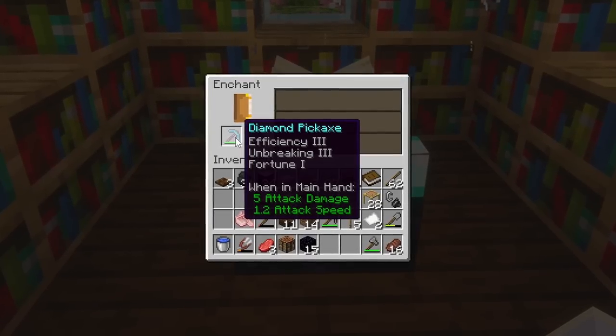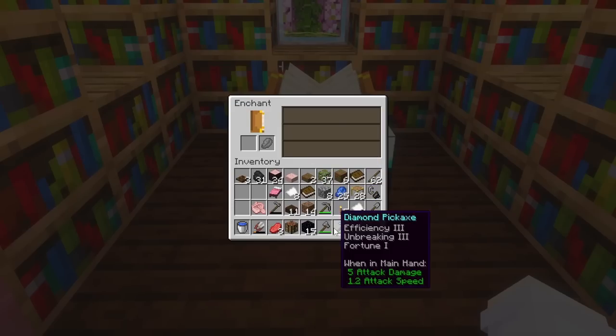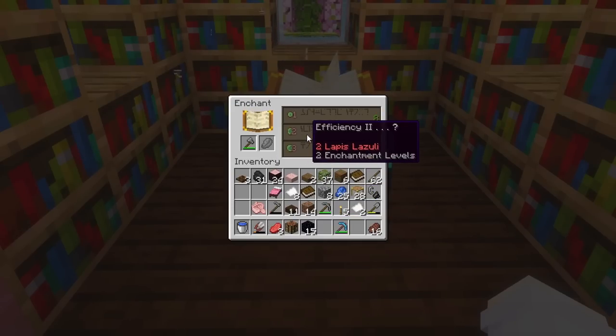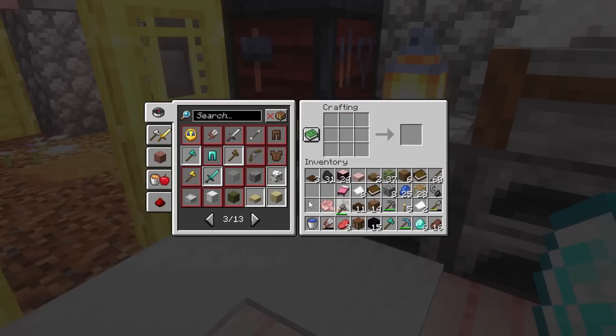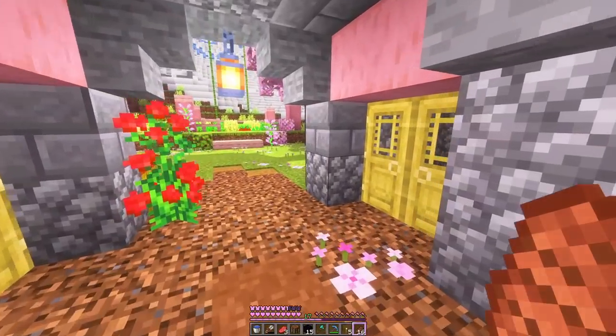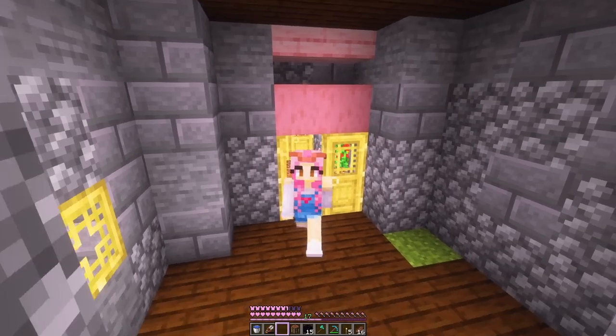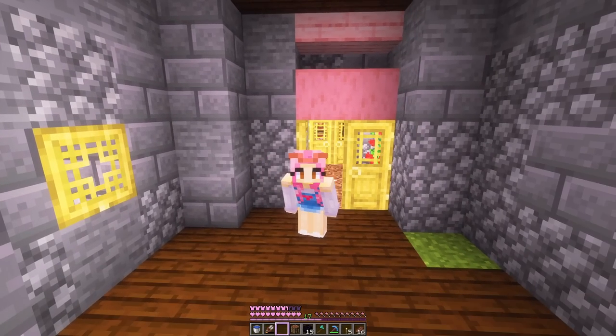Efficiency and Fortune — what the heck, the luck is impeccable! I know we only have a stone axe right now, but I wonder if it would give us efficiency on a diamond axe too. Maybe we should save up. For now I'm gonna gather some decor for the enchanting room and also sort out this extra storage room.